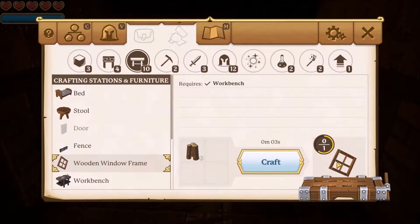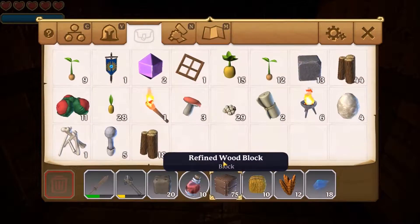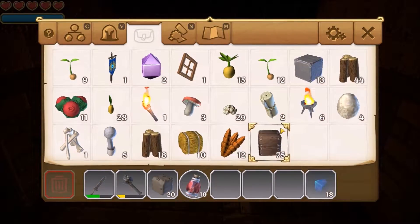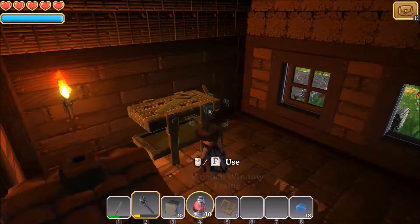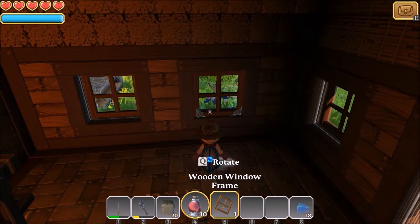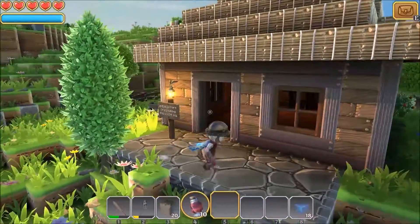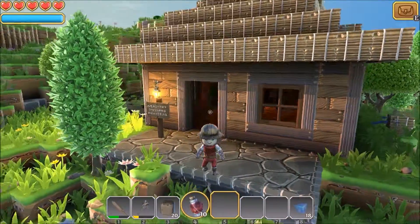I think this is looking really nice. Our house is finished here. Let's see if we can make window frames — yeah, we can. This will be the last thing we build on our house for now. A window frame — and our house is looking fancy.